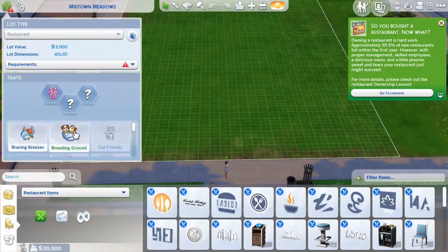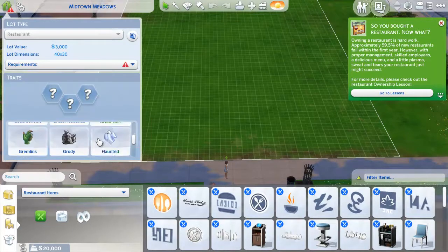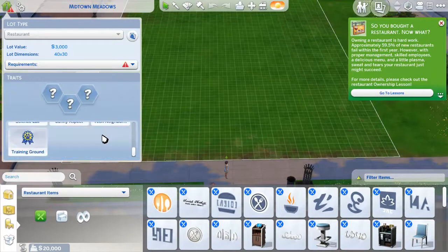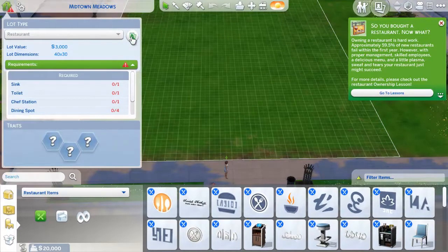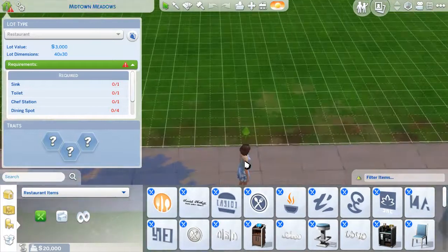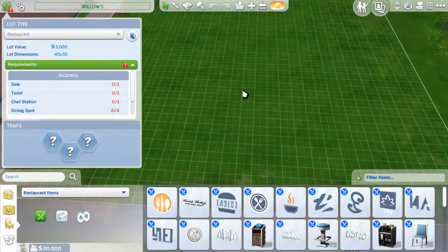We're going to add some things to the lot a little bit. I'm not entirely sure what to name the restaurant. Let's go with... Willow's. Yeah, let's go with Willow's Diner. I'm not entirely sure what to name it, but first we need the walls before I get some requirements sorted. Let's go through the build mode and figure out how the restaurant layout will be.